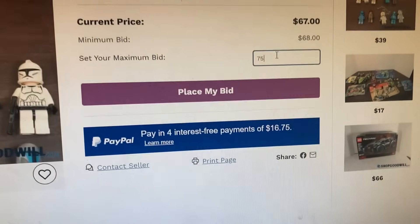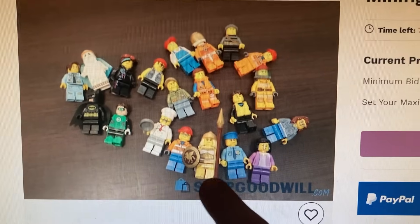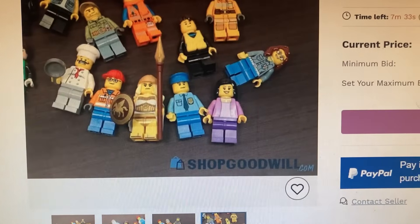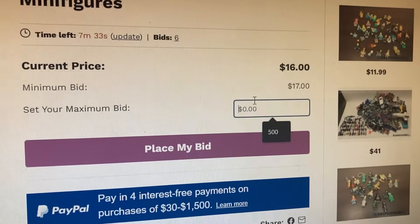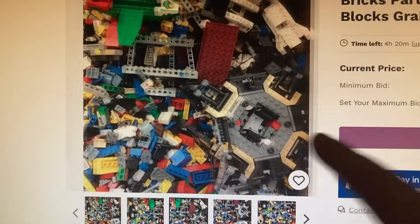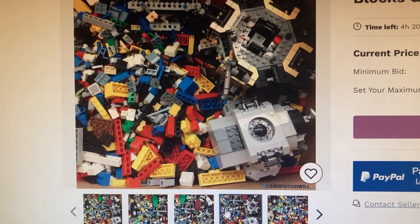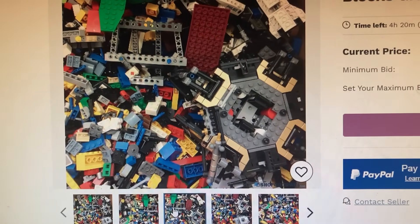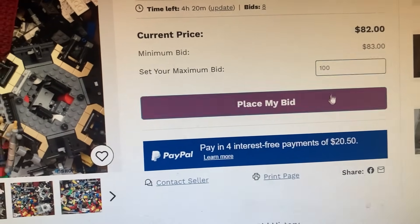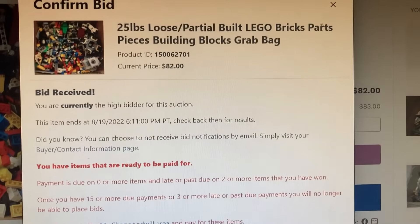That Gree figure is worth a pretty penny. It's at 67 — I think I'd only want to go up to 75. Next up there's this Lego lot with some superheroes, Lego City stuff, and some of those ghost boy Legos. This just looks like a solid lot and it's only at 16 bucks so I think I'd go up to like 25 on that.